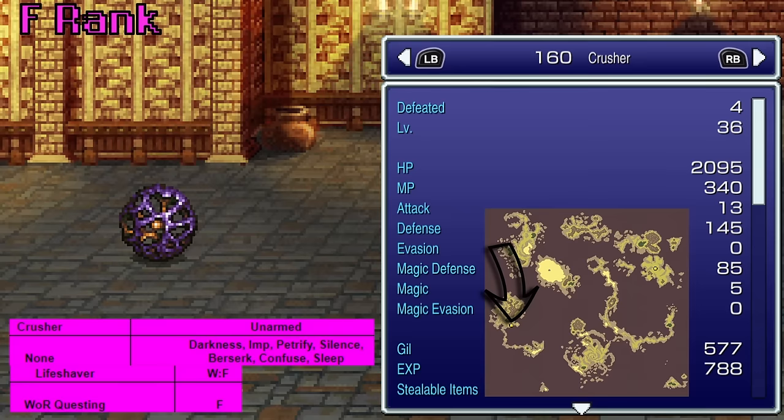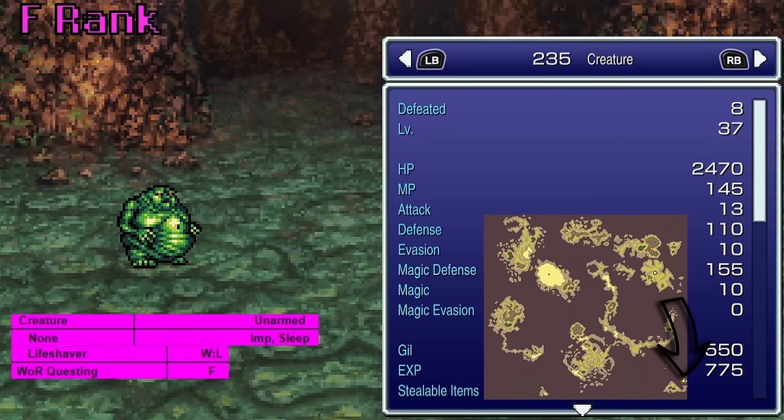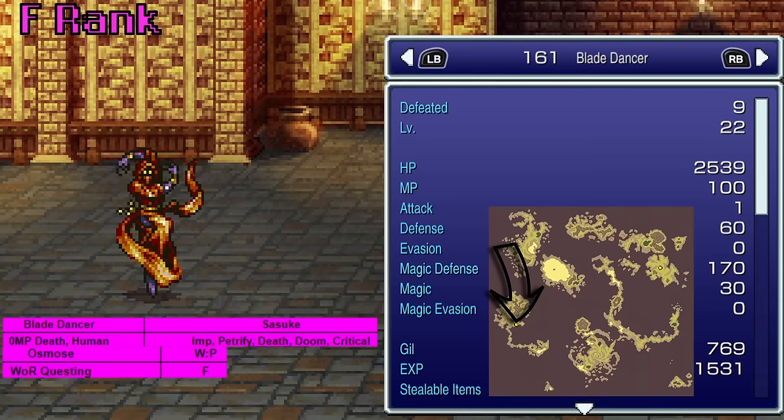Crusher, found in Auzer's Mansion, teaches Lifeshaver — don't really know why you'd want that as your random attack. The grotesque Creature, found in Haidon's Cave, also teaches Lifeshaver. Fun fact: Lifeshaver is Earth elemental. The Blade Dancer, also found in Auzer's Mansion, gives us Osmose, which is maybe a little better than Rasp — it gives you MP back instead of just killing the MP, but for a little less damage.